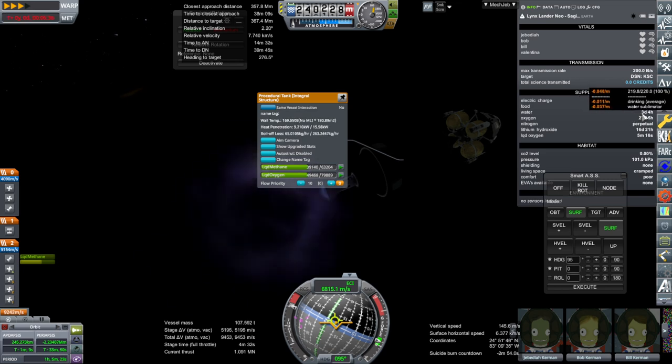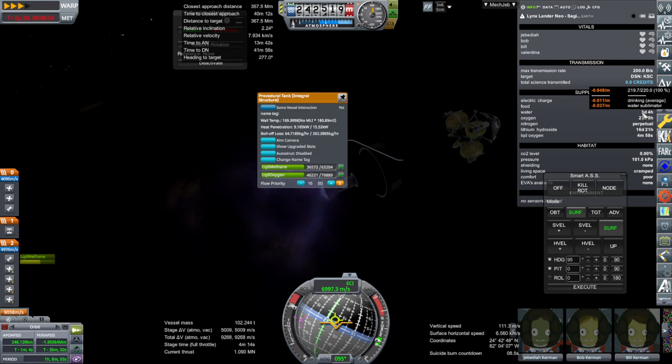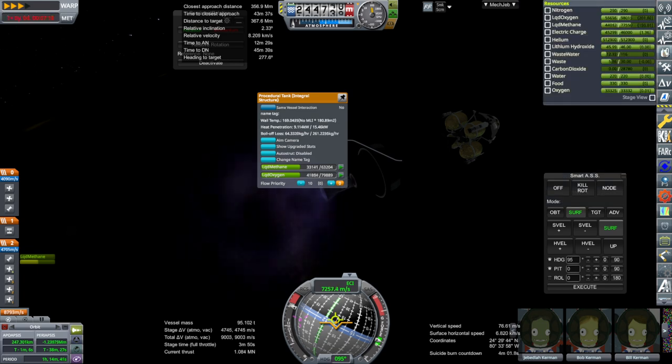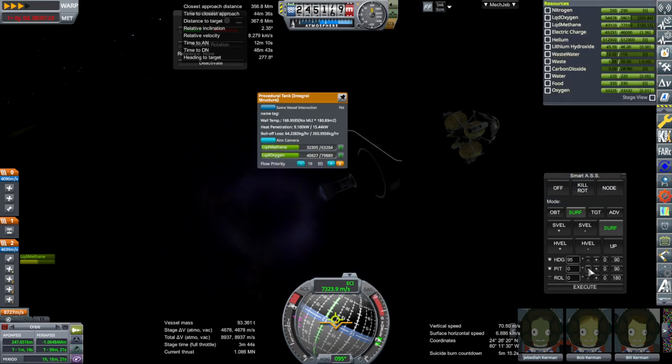I don't understand the water consumption. Oh - water sublimator. I guess that's because their suits need a water sublimator, and I guess that takes a lot of water. So we might have to pack extra for the pass-through stuff.